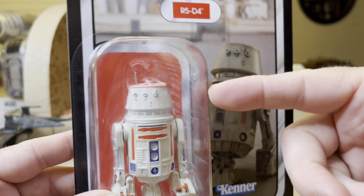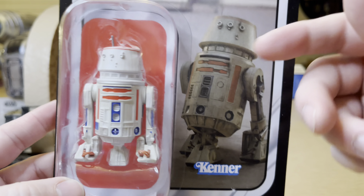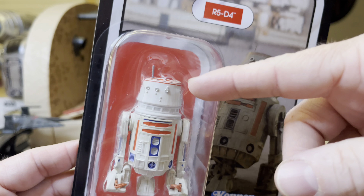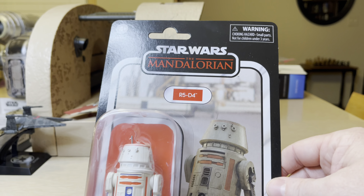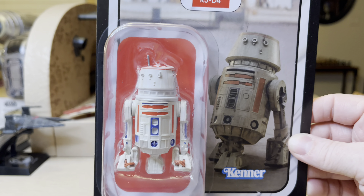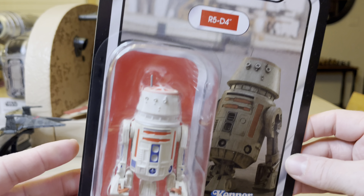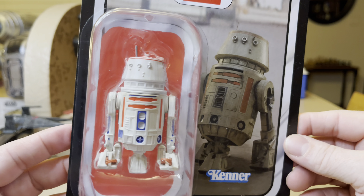On the large N1 Starfighter, you can actually pop the head off this and stick it where little Grogu's little capsule is, remove that, and put this head on top. I also have the old original version of this, which is slightly different — especially on the back with the paint. I can't get to it right now, but this is what we're going to look at tonight.